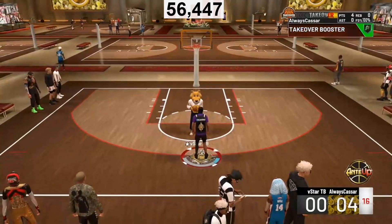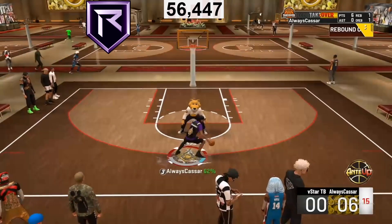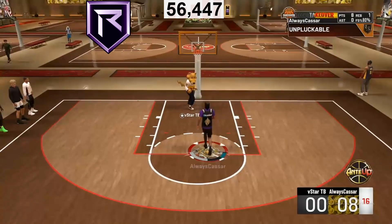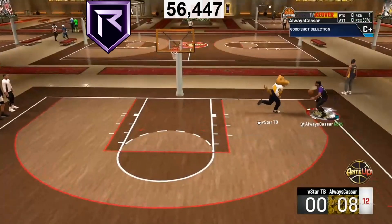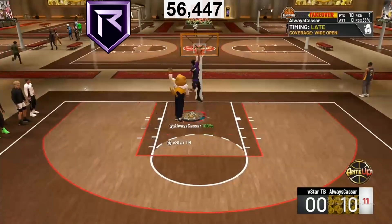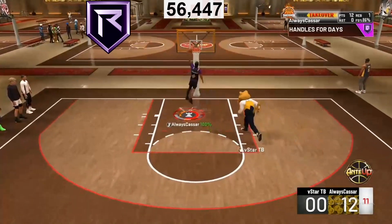The fifth best finishing badge I highly recommend for every single build is Relentless Finisher. The description doesn't tell you the full extent of what it does. Every time you take a contested layup or dunk, it reduces the amount of stamina lost. I've also noticed I make a lot more layups with Relentless Finisher on — like 80-90% more layups compared to when I have it off. If you put this with Slithery and Contact Finisher, those three badges together can make your finishing build into an absolute demon.